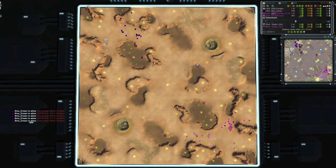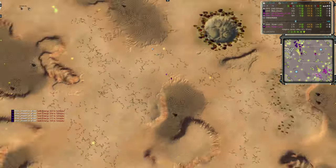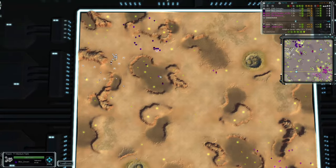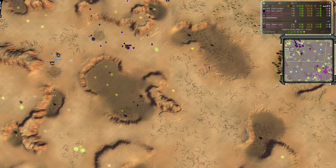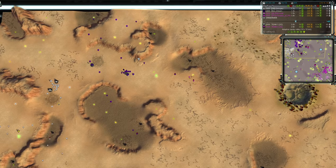We have early aggression out from Paradox, who has sent a Mantis and a Scout to try to pick up any of Blue's expanding engineers going to the slightly further out mexes. Blue has put a Selene, and indeed a tank, to check whether anything's coming down the middle, but he hasn't expected this attack up the side. Now he has the Selenes going out to see what's coming, and it will see this raid from Paradox, but one Selene isn't going to stop a Mantis.